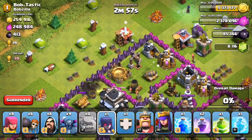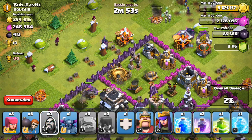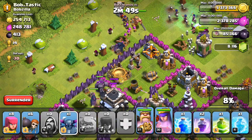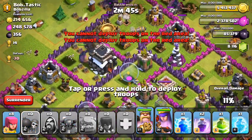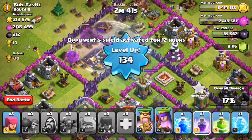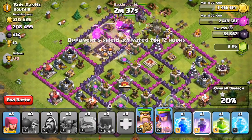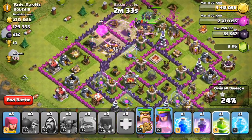Let's drop this Golem on the inside, and a Golem on the outside to take care of that Archer Tower. And then we're just gonna spawn our P.E.K.K.A.s down, and our Wizards and Witches on the outside. Try and take out all those buildings. We'll drop our Wall Breakers in a second — going in, Wall Breaking into the center of this base, and hopefully we can get to that second layer. Level 134! Wow, we just got level 134, guys — super awesome! Did not expect that to happen.